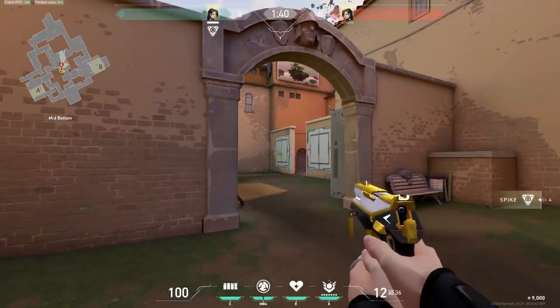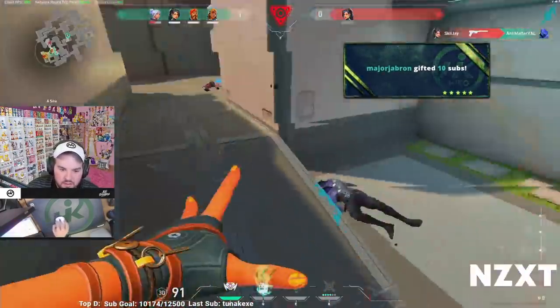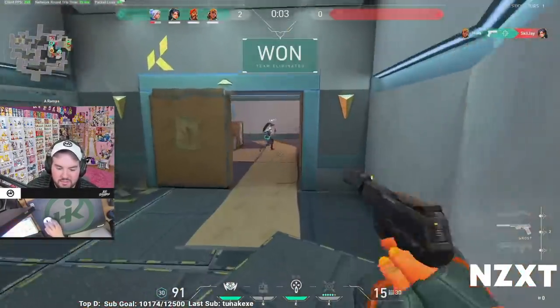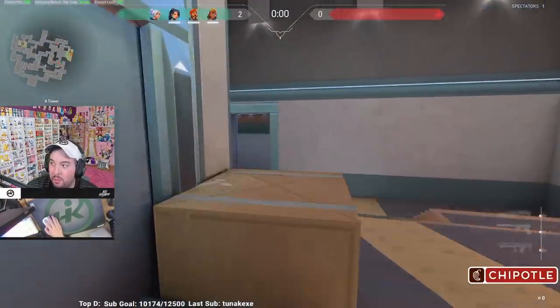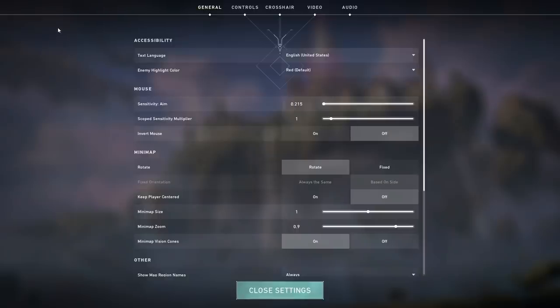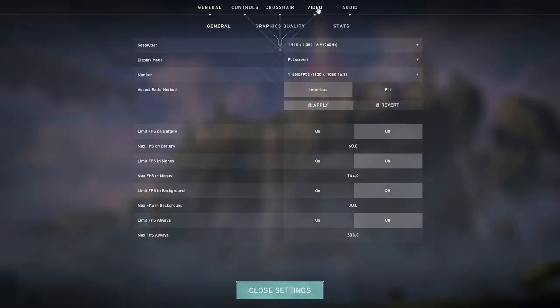Compare this to having 300 FPS — the enemy peeking the corner will not only appear much earlier, but they will swing in a much smoother motion, letting you aim and track them closer to real time instead of trying to hit flashing images. A higher FPS really does give you an advantage, letting you see opponents sooner and track their movements better, making aiming easier. The goal is to adjust your settings to get the maximum FPS possible. Let's go into settings — hit escape and click settings while in the lobby, or join practice mode.